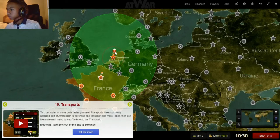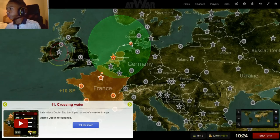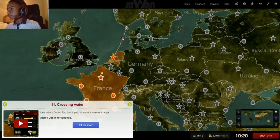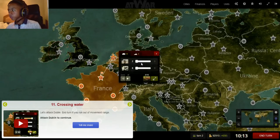Let's attack Denmark. For example, you can go through with a transport and attack multiple things. They actually want us to attack Ireland. Also, units can refuel with other units.